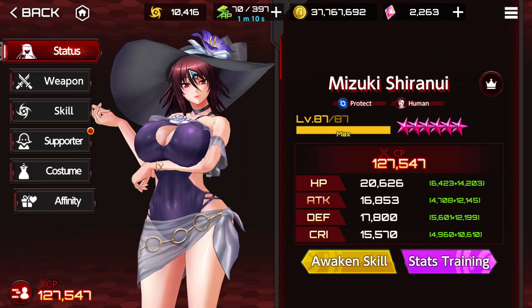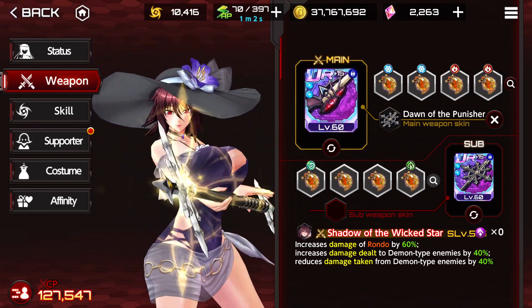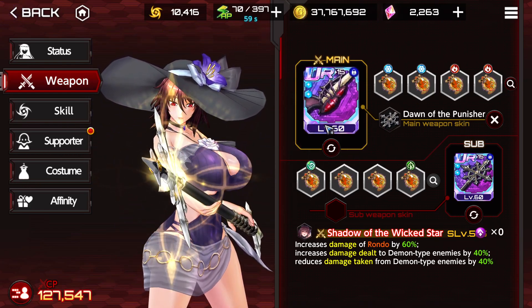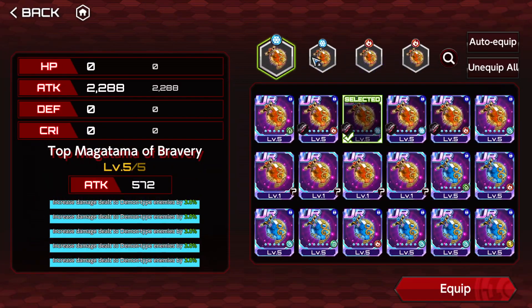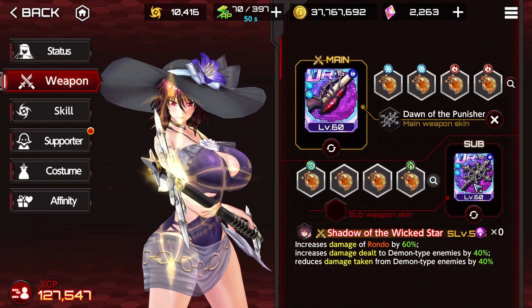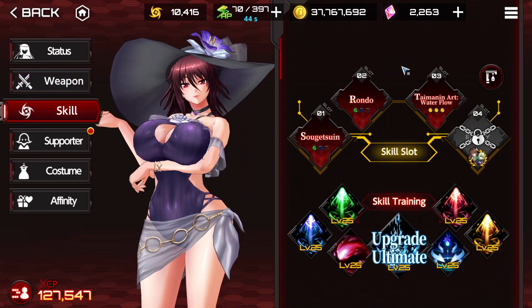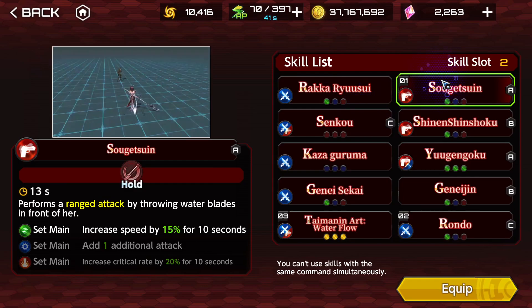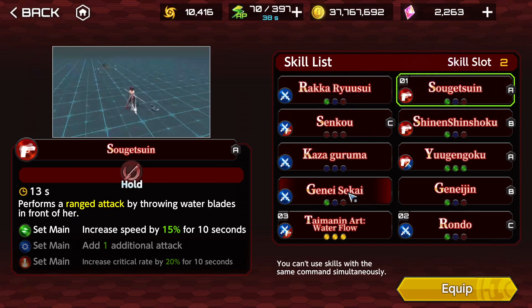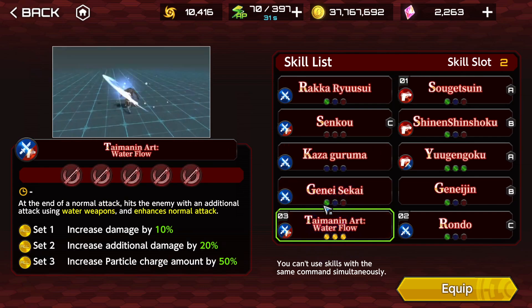Then we're going to be using Shiranui - again, maxed out. Both weapons are 5 out of 5 plus 15. This one is an anti-demon weapon, that's why we are using Shiranui in this build. For Magatamas, we have Anti-Demon Fire and Ice, which have anti-demon effects. We're going green - using Rondo and Soget Swin to increase speed and deal a ton of damage, plus the basic enhancer. There are options on how to build this last character.